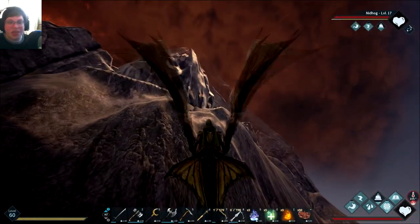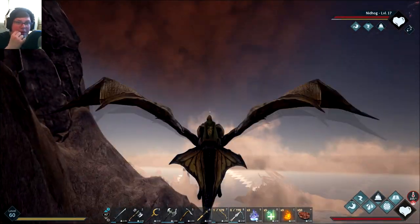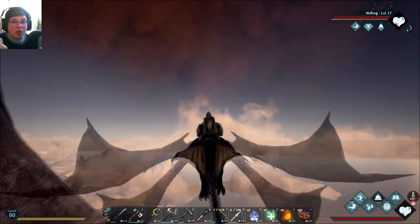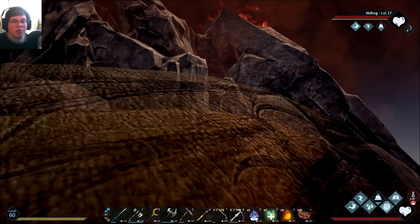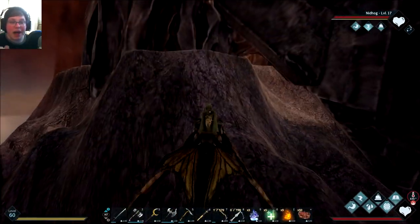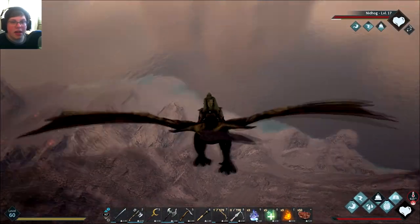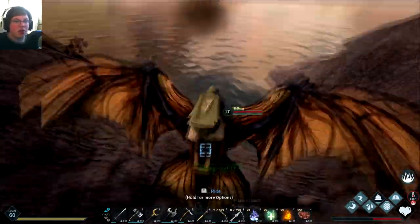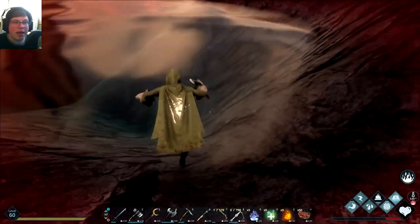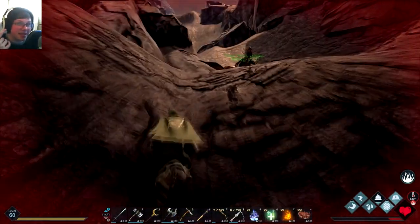I had a little bit of an issue — it's kind of a funny story. I brought my Nidhogg with me and I didn't exactly know where this dungeon was at first, so I basically rode around for a while and I accidentally went too high and started burning up, which you'll see in a minute here. You can actually see on screen right now, I went a little too high. In my delusions, I thought maybe if I go in the water it'll cool me down. Apparently water does nothing to your temperature, which doesn't make any sense to me.